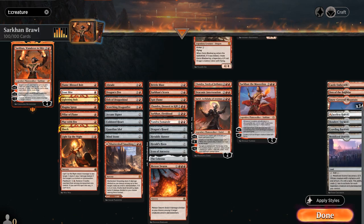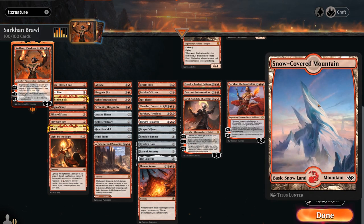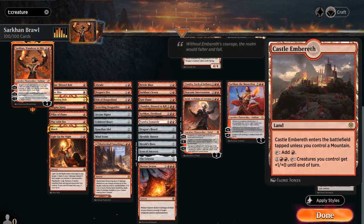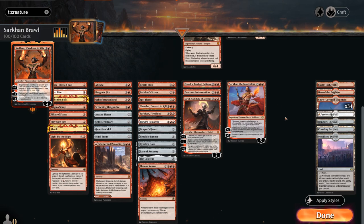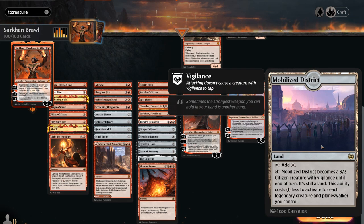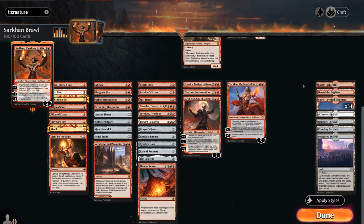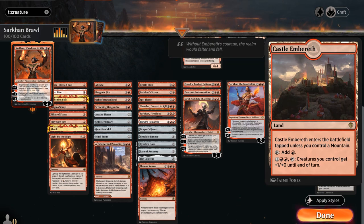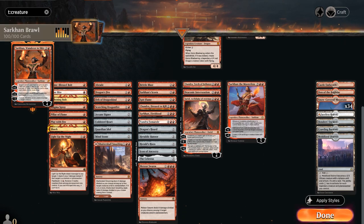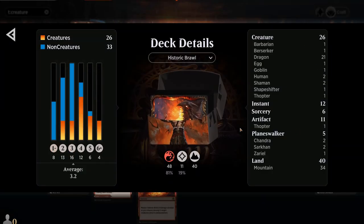The mana base is pretty straightforward — lots of snow lands with 34 snow-covered mountains, one Faceless Haven now a 3/3 instead of 4/3. A few creature lands: Den of the Bugbear, Crawling Barrens, and Mobilized District which can turn into a 3/3. Castle Embereth pumps the team, and Bonders' Enclave can potentially draw a card if we control a creature with power 4 or greater. That's our deck — now let's jump into some games and see how it does!